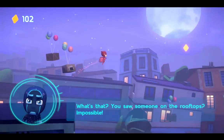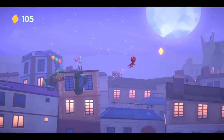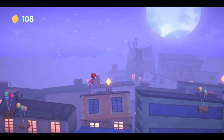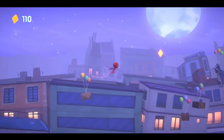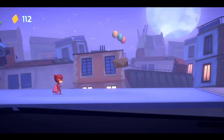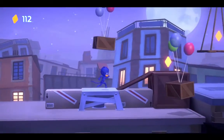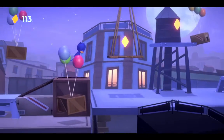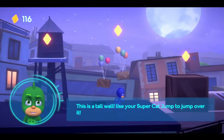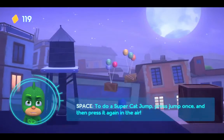What's that? You saw someone on the rooftops? Impossible! Nicely done, good job. Go, Catboy! This is a tall wall — use your super cat jump to jump over it. To do a super cat jump, press the jump button once and press it again in the air.